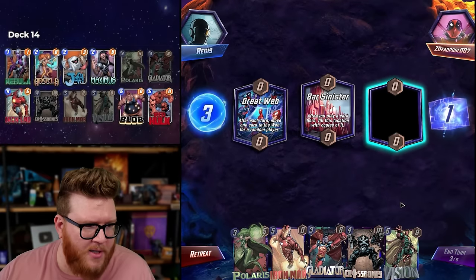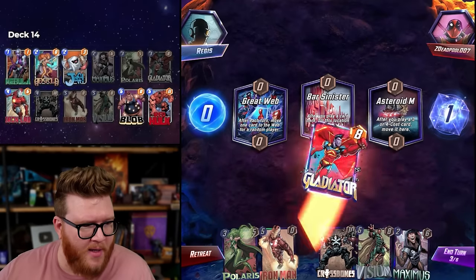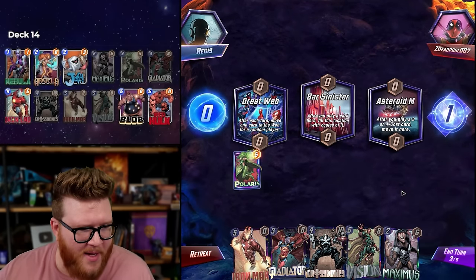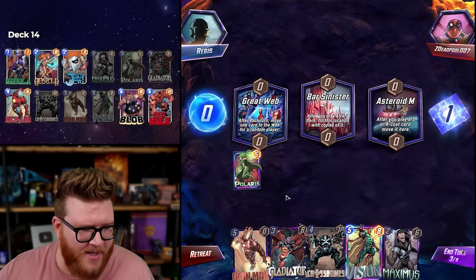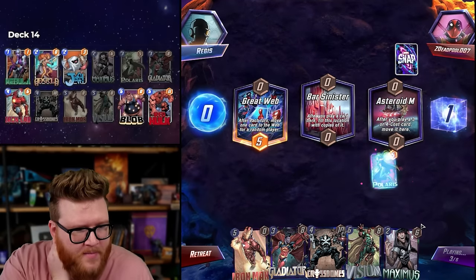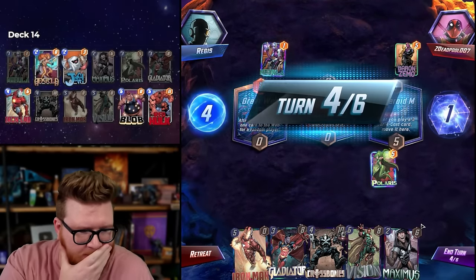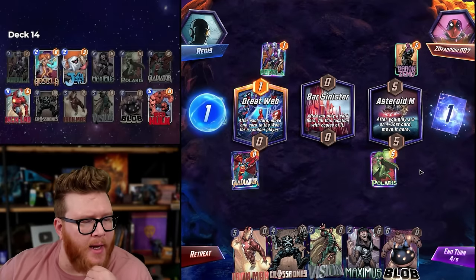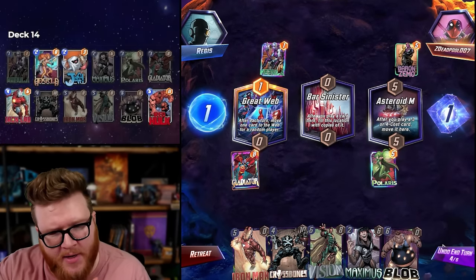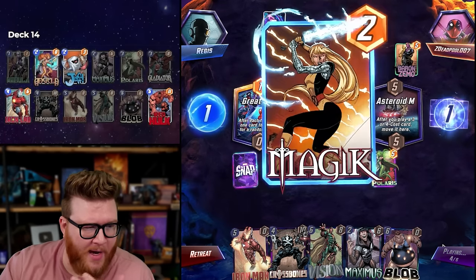There's a cool thing with Bar Sinister where you can play it early and maybe not be mad about it. Asteroid M as well. Vision is so insane in Bar Sinister that I kind of maybe don't want to mess with it — just do Vision and Iron Man stuff and you're probably going to win. This Nebula is just going to bounce around everywhere. I think Vision giving us double Bar Sinister is going to seal this game.